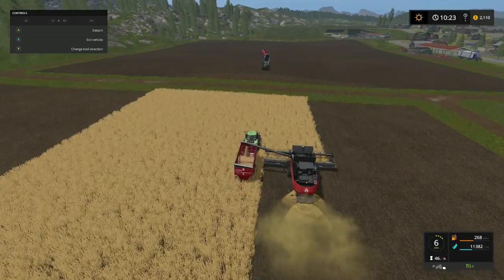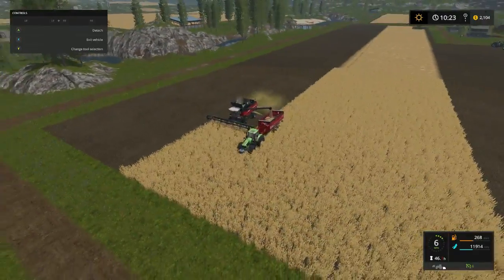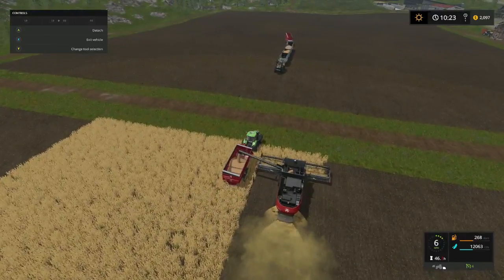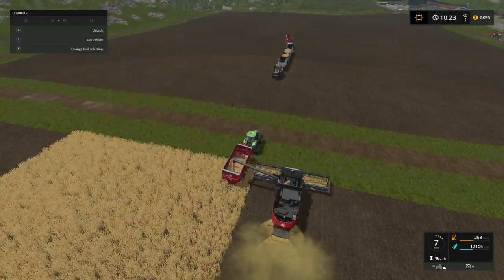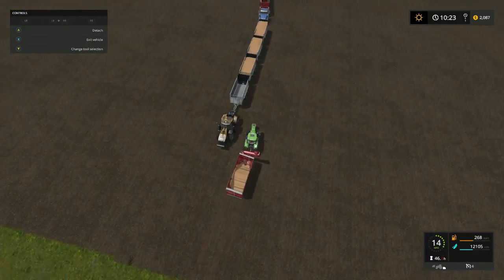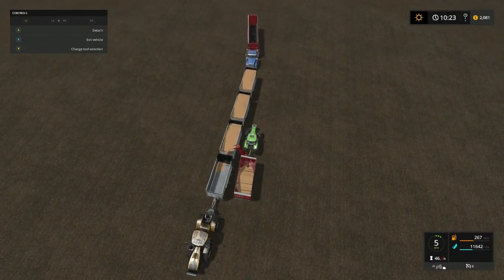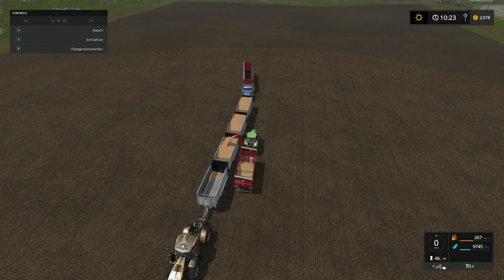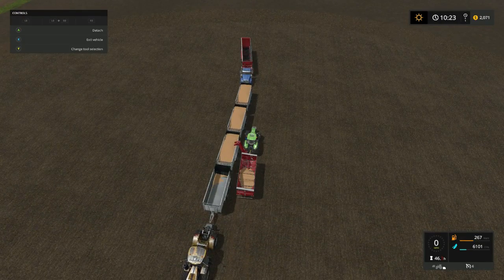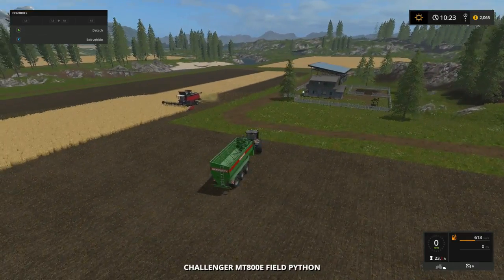When I get Jason emptied out I think I'll go ahead and pull the tractor up, because I know I can cross the bridge with him — I don't know if I can cross with these combines. Let's go ahead and fill this tray up real quick. Okay, alright, perfect.